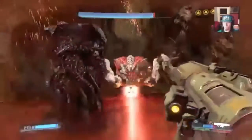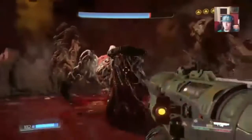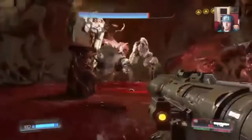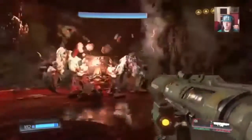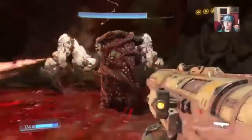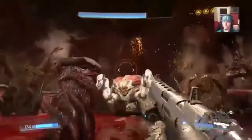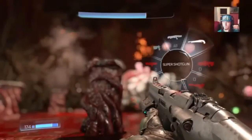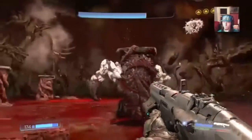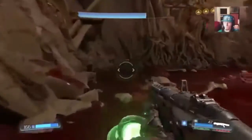Once you get the Spider Mastermind down to three-quarters health remaining, it will start using grenades that fire out of its back — just stay away from those. The closer you get to half health, the more grenades it will use. It's also going to flip over onto its back and walk in that direction, using its turret. Stay away from the turret, the lasers, and the legs of the beast because they will kill you.